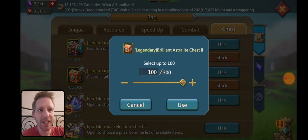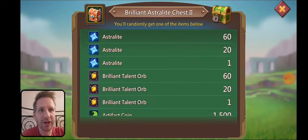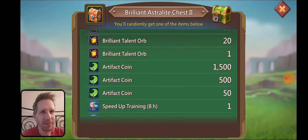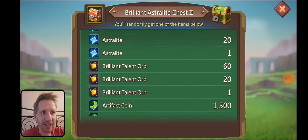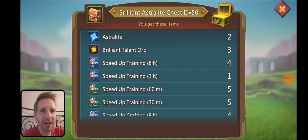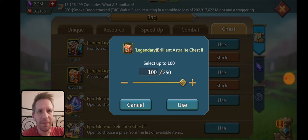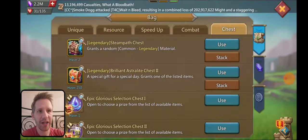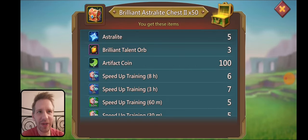We'll do the brilliant chests. If you guys don't know what this one is, this is the one with the artifacts, the brilliant orbs, and the astralite. I swear this artifact drop rate is way lower than it should be. I don't really need brilliant talent orbs on this account, but it's fine. Maybe they'll come out with a new familiar that I need. We got three... no artifact coins. Like, what's going on here? It's not hiding at the bottom or anything like that. So again, that's normal. There's a 3% drop rate to get the astralite. So if I'm doing 50, I should get about one or two, depending on how lucky we are.